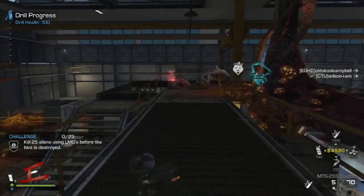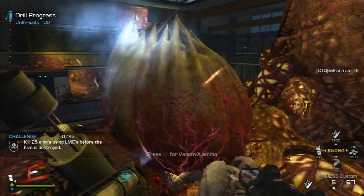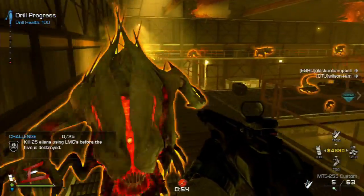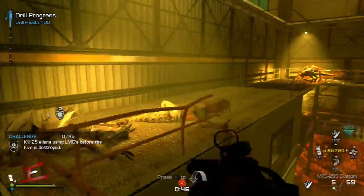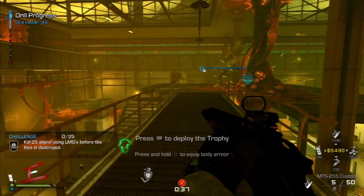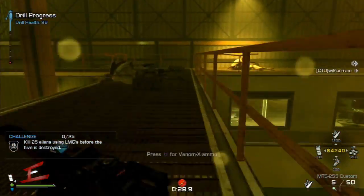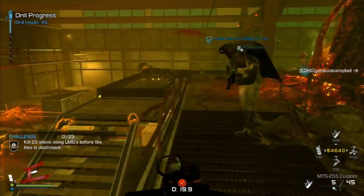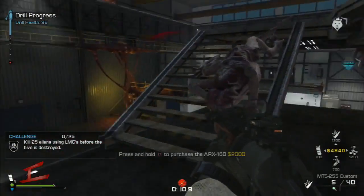The next challenge is 25 kills with an LMG — this is the one we couldn't complete. We couldn't find an LMG anywhere. Wilson thought the LMGs and chainsaw were in the previous area. It's a shame because we would have had all challenges completed. We've already got the completionist from a previous video, and this run is as good as completionist since we got all the main challenges — it's just the LMG one that got away.